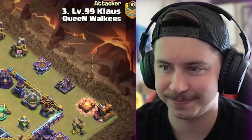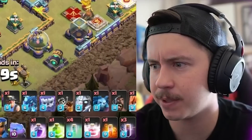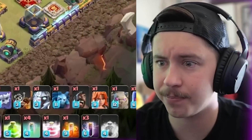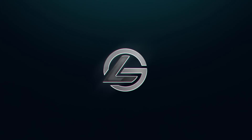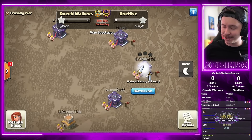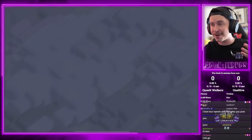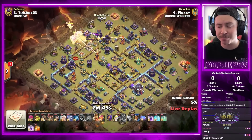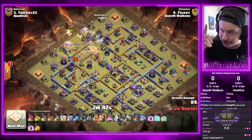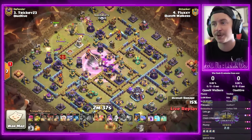Klaus Nose is in with one of everything — he's got like every single spell as well. We're back ladies and gentlemen with the next op matchup: we got Klaus, we got Fluxy, we got Eric, we got Tricky, and this is the Creative Master Series presented and hosted by Carbon Fin, so shout out to him, op gamer, go check out his channel.